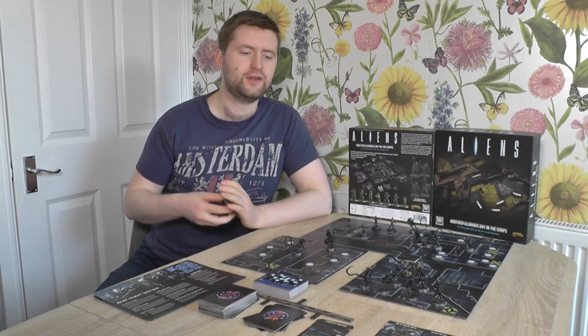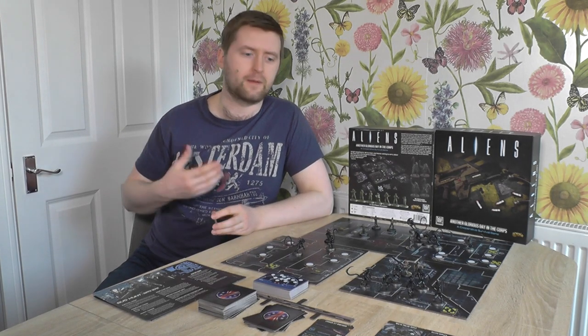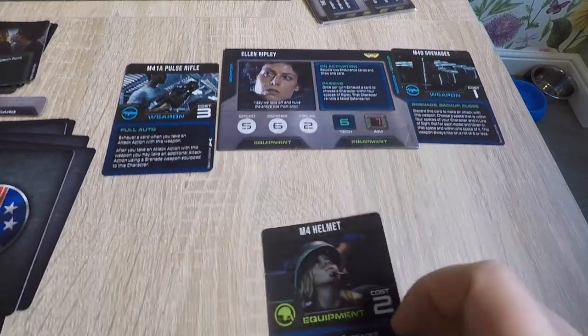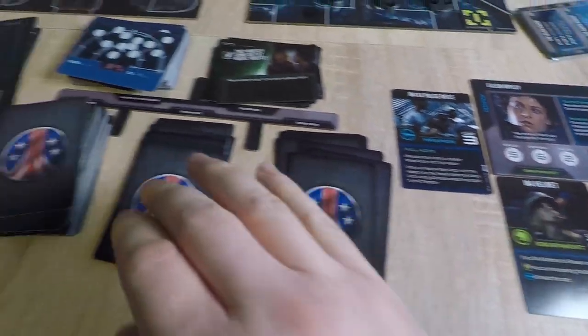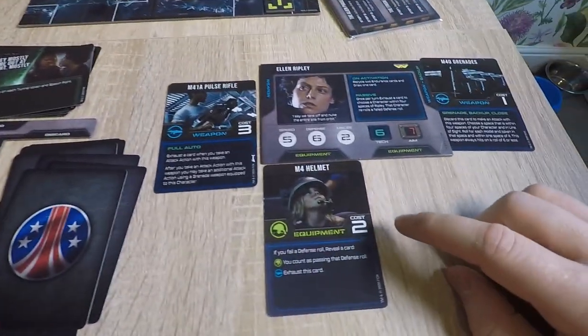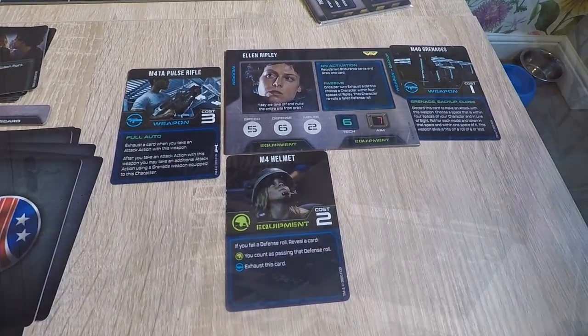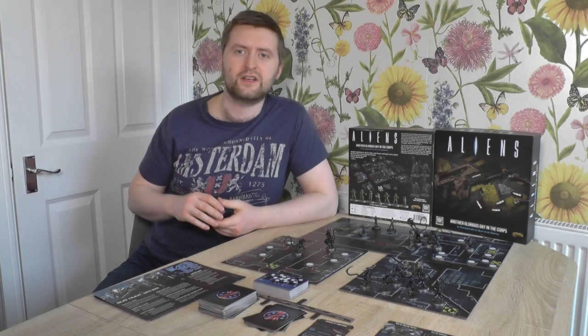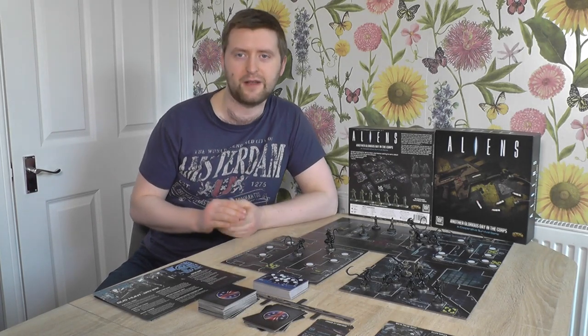From there, your character may equip any useful bits of gear they might have found, like body armour or a nice weapon that's better than the one they currently have, paying the cost found in the bottom right of the card. Say for example Ripley's just found a helmet — you pay the cost in the bottom right to place it on the character board in order to use it. Then you perform your two actions in your turn.